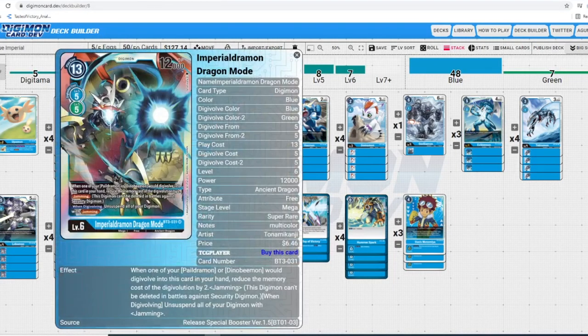And here we go — Imperial Dramon. He is 5-cost Digivolve into 12,000 DP. His first effect: when one of your Paildramon or Dino Beemon would Digivolve into this card, reduce the memory cost of the Digivolution by 2. So he will almost always be a 3-cost Digivolve since those are the only ultimates we run. That is amazing to synergize with Davis — you're guaranteed to go into him during your turn and get the full value off those re-stands.